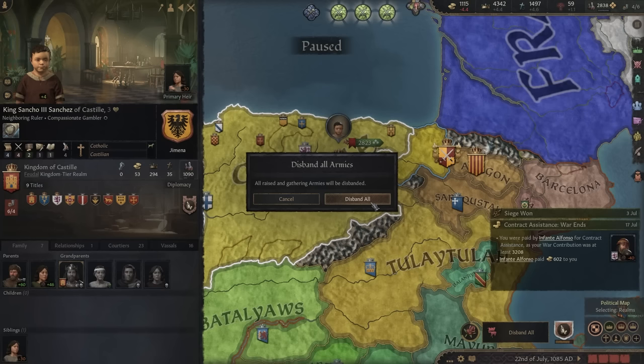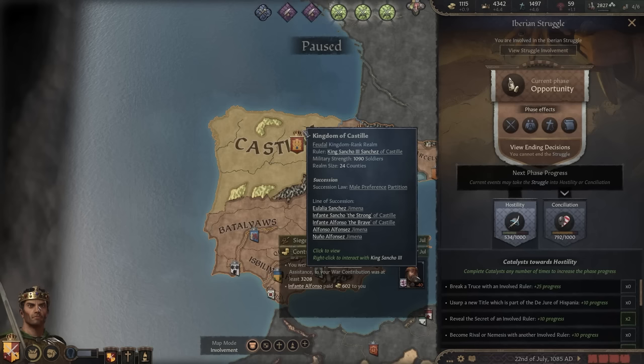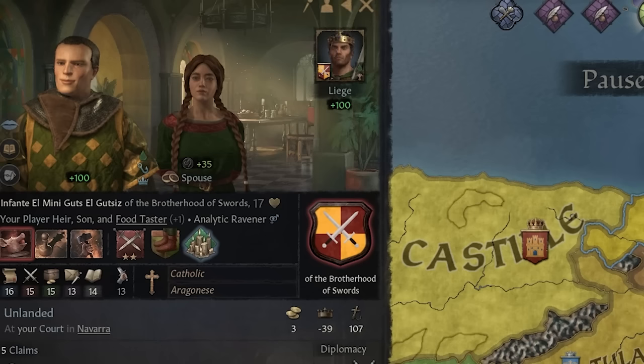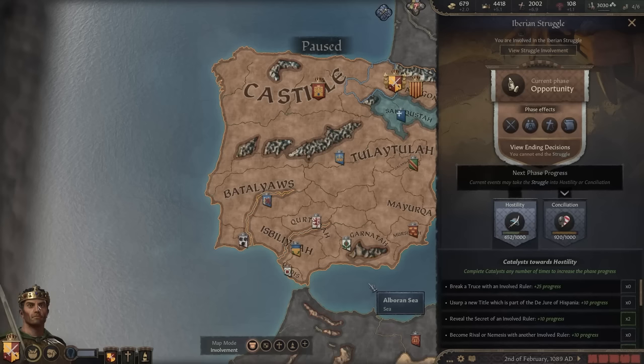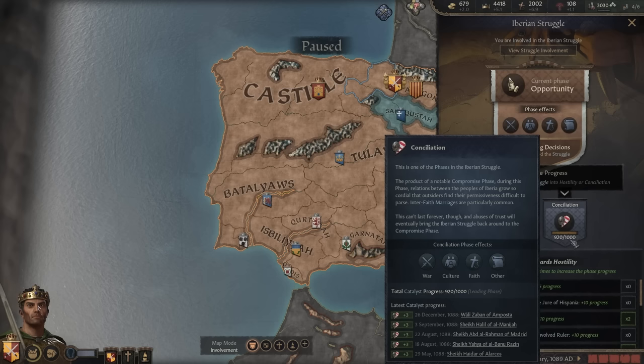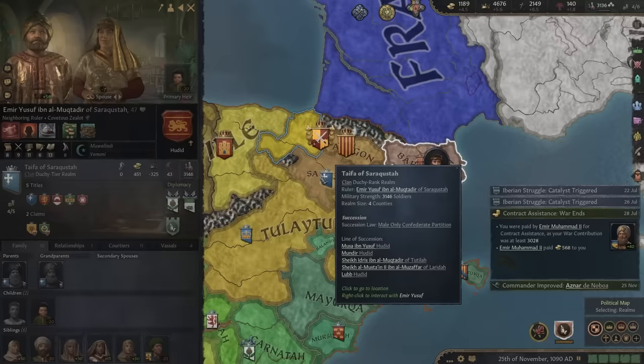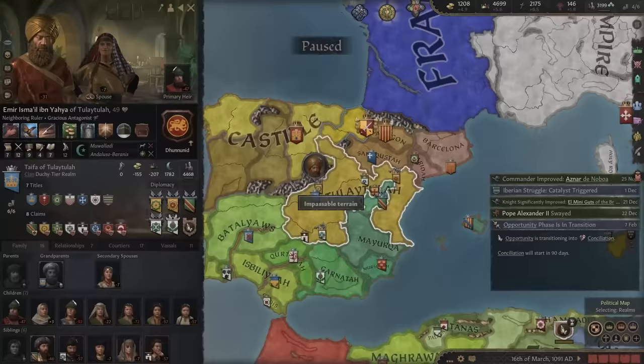Castile is now ruled by a three-year-old — it's not my business to get involved, I just do war. But it sadly seems that the age of opportunity is getting out of our grasp — we won't be able to be mercenaries for much longer. We have to think of a plan B. The days of opportunity in Iberia are growing ever shorter — we are only 80 points away from reaching the conciliation phase, and we can't be a cool mercenary if that happens. The age of war ends. The age of peace begins.